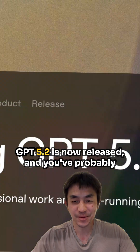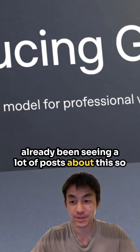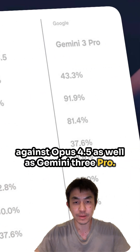GPT 5.2 is now released and you've probably already been seeing a lot of posts about this. Here are the evals and you can see how it compares against Opus 4.5 as well as Gemini 3 Pro.